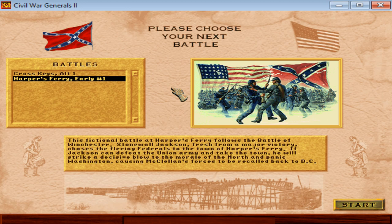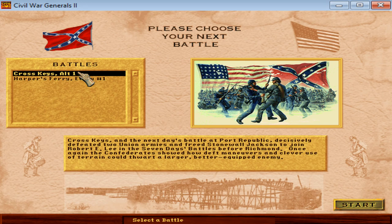If you fight Harper's Ferry, you can essentially win the Seven Days without a single casualty — which would be tremendous, because historically the Confederates lost like 20,000 men in the Seven Days; it was not a pretty affair. Their army was actually hurt worse than the Union army physically, if not morale-wise. If you fight Cross Keys, then presumably what follows is the Seven Days Battles — like six or seven more battles.